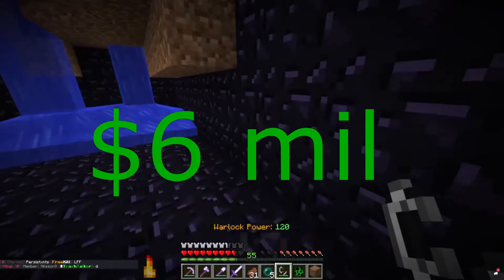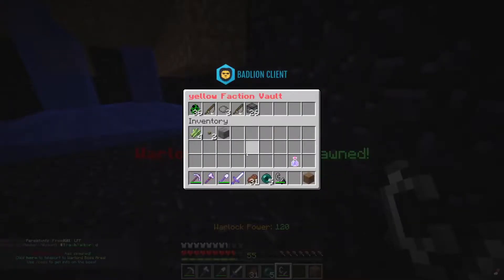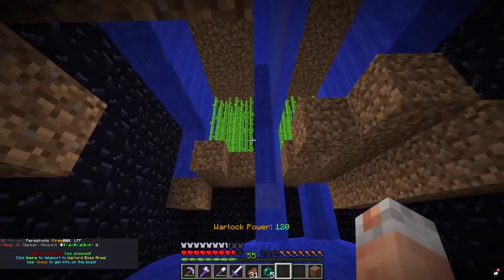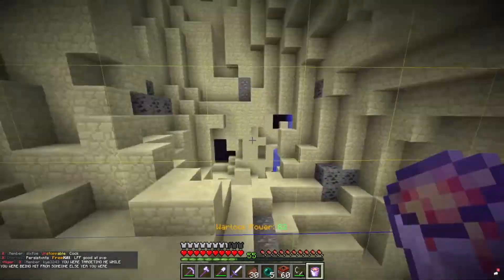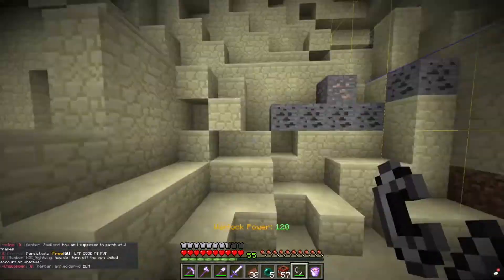There's about six million dollars in secret spawners. However, there's even more value and more spawners deeper in the base. These spawners were inside an obsidian box, so you need to build a quick scatter cannon to get into the box.